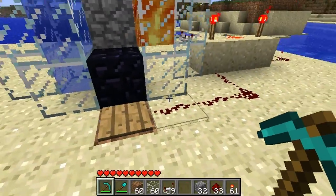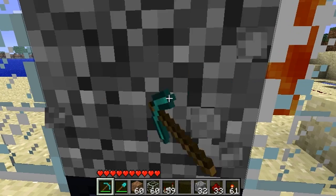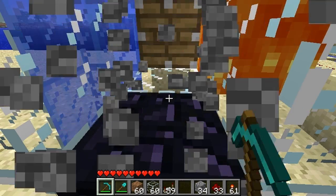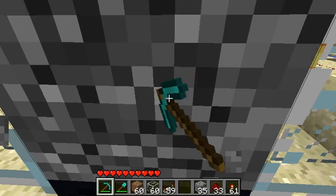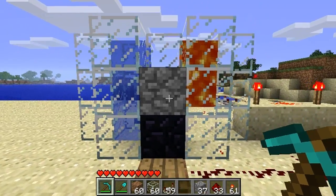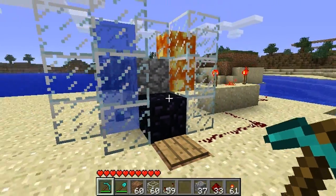I'll show you how it works with everything set up. You step on the pressure plate and it pushes the cobblestone out, collect it, and it'll just keep on pushing out a new cobblestone block as long as you can stand on the plate. You can gather as much as you want. And then once you back off, it stops pushing it out. That way you're not wasting it.